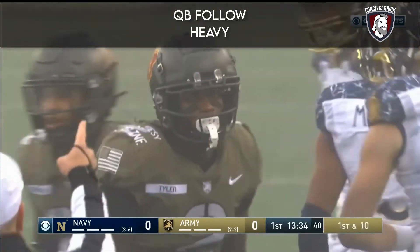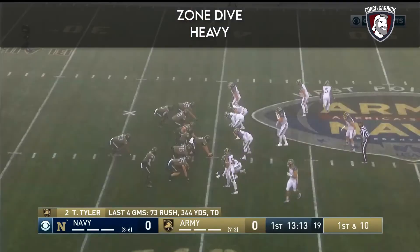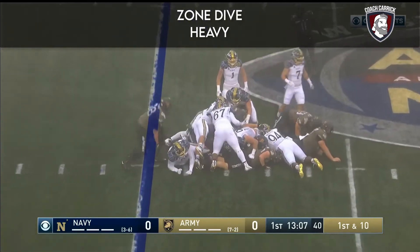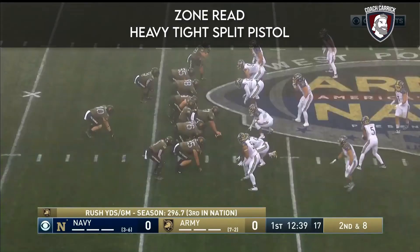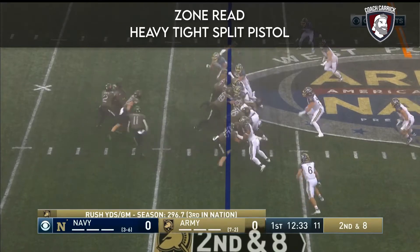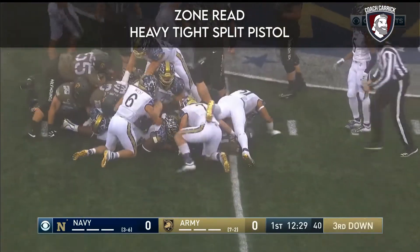The quarterback situation in this football game — because of the inexperience at quarterback, they're basically down to a double option. First down straight ahead, maybe two for Buchanan who just checked in. Army averaging almost 300 yards on the ground, third in the country. A little different look this time as Robinson gets it.